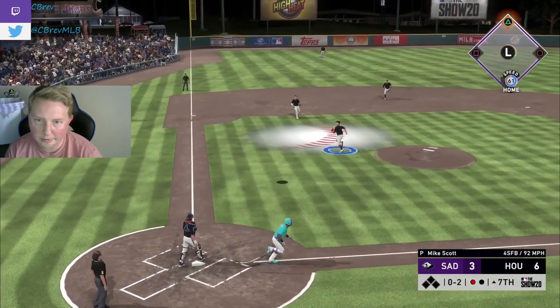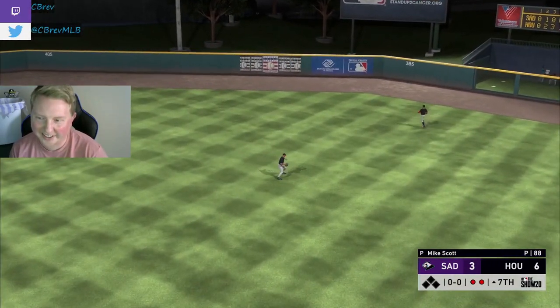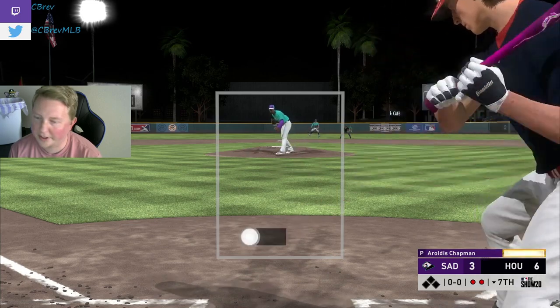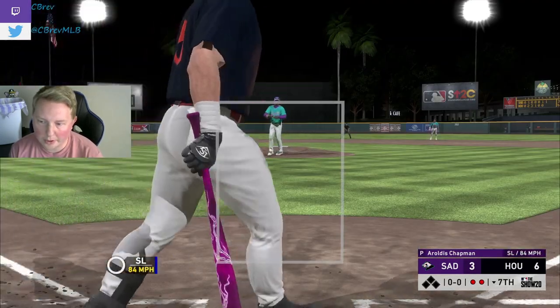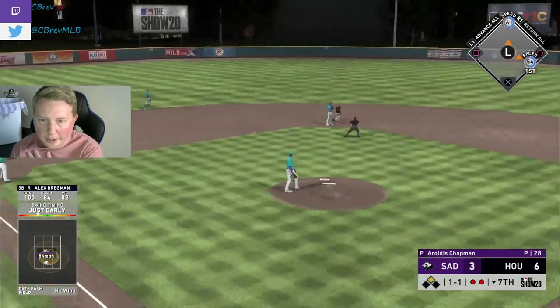Ramirez popping out — love it. Ruth with his fourth ball crushed to the outfield that didn't land. What a pitch — right on the black. Chapman's owning me. Bagwell with the walk — can Bregman get something done? Chopped it to third, over the top of it again. We're on to the eighth.